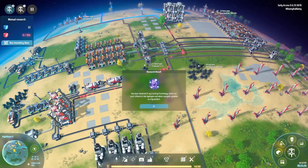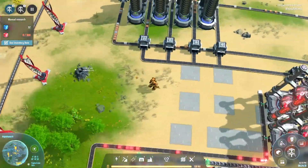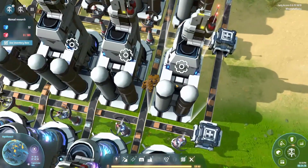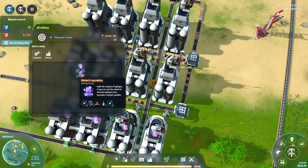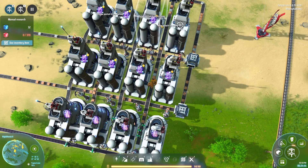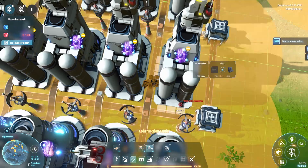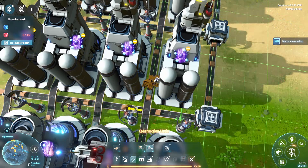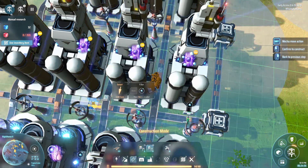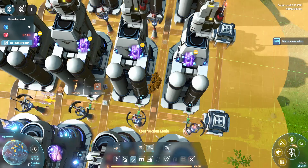I barely had time to make myself a cup of tea before it got done. Okay, so that is our x-ray cracking research done — we can start setting these up. Let's go ahead and set the recipe on these: x-ray cracking. I'll copy and paste that across all of them. Let's set our outputs first — out here we're going to output our hydrogen on the back of all of these. We want the hydrogen coming out before it gets pulled back in.